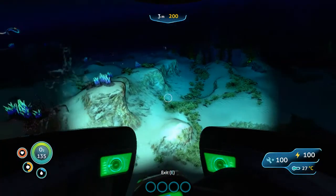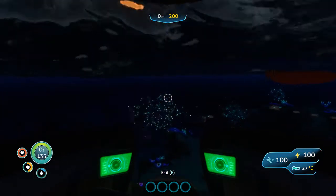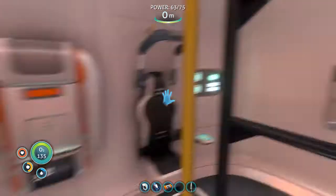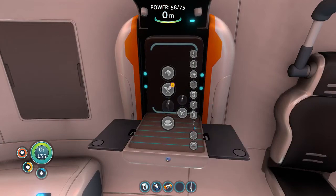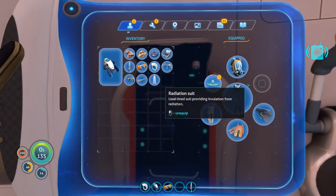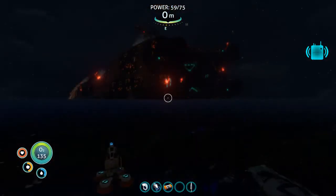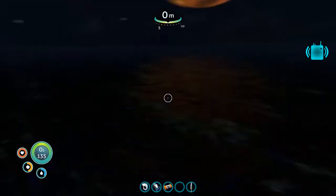The Seamoth also has light and dark modes. There are a couple more items we can craft. I don't believe we can craft a thermometer yet, but we can craft the compass — it's a wiring kit and wire. The compass goes in our two auxiliary slots. The nice thing about the compass is you can more easily keep track of what direction you're heading — so east, okay.